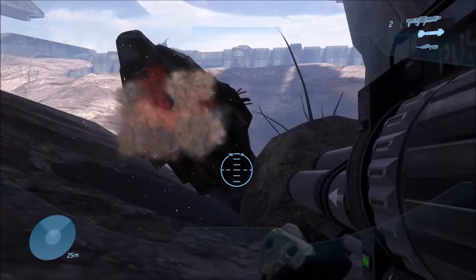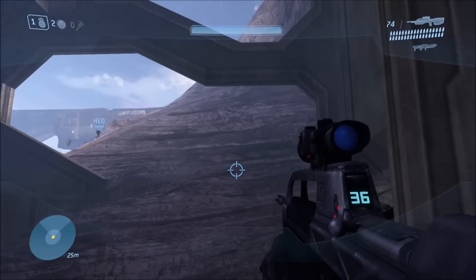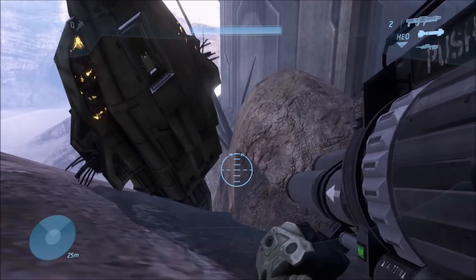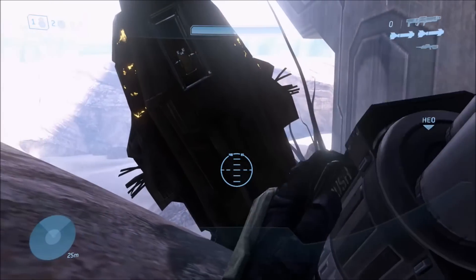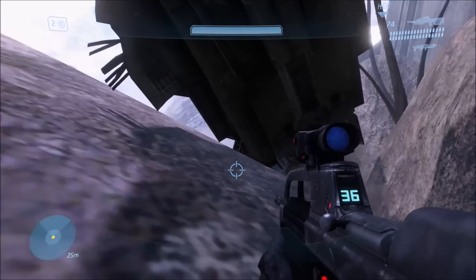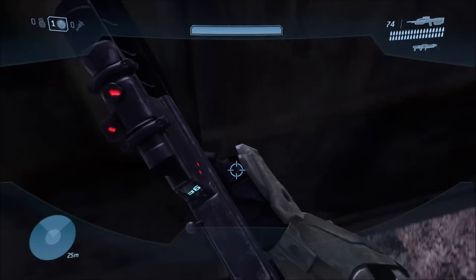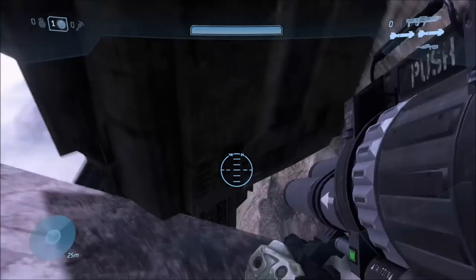Now that we're here, you can just use your explosive weapons to knock the Pelican down. Grenades should be enough, but rockets definitely help. You don't actually have to do this whole long glitch to get up here — you could throw grenades from the ground up to here to push it down, just keep respawning yourself to get more grenades. But it's more fun to do this glitch.